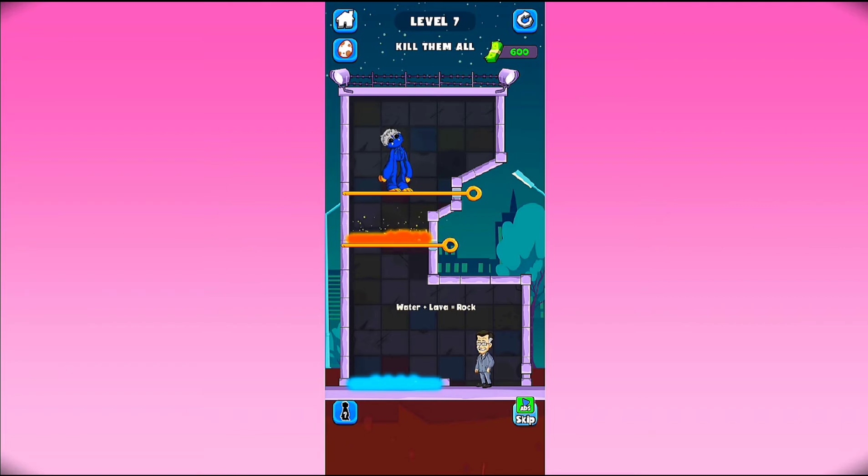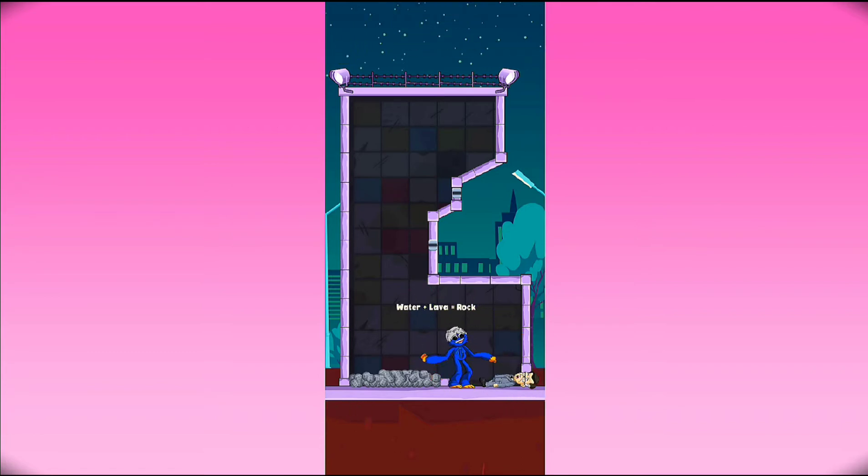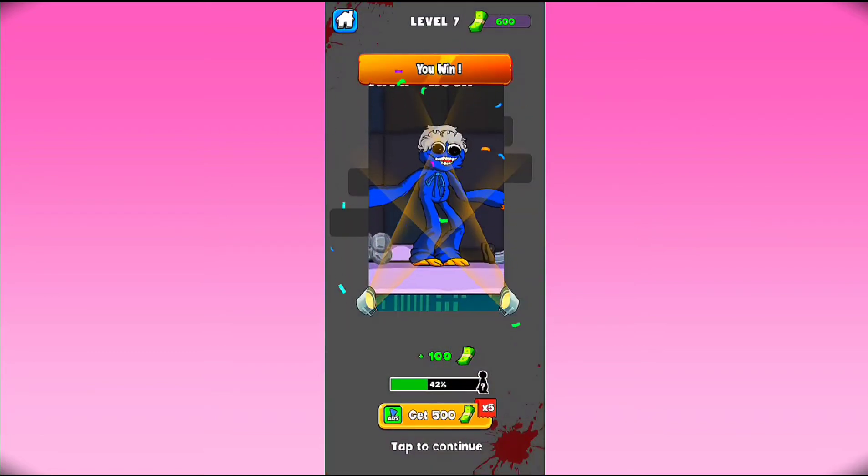Level 7 - kill them all. Water plus lava - so first of all just leave this lava here and make the rope, and then swipe this pin here and kill this guy. There we go, now the level is complete. Just tap on next to continue.